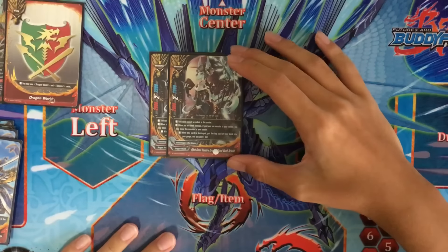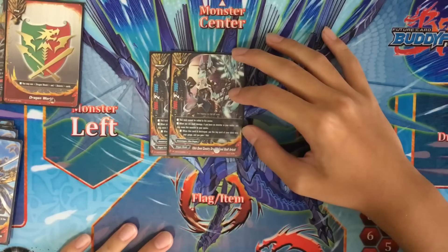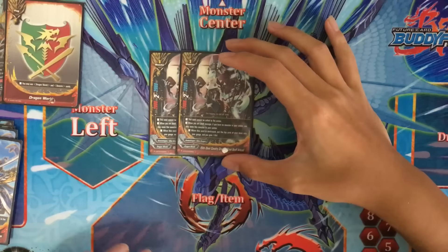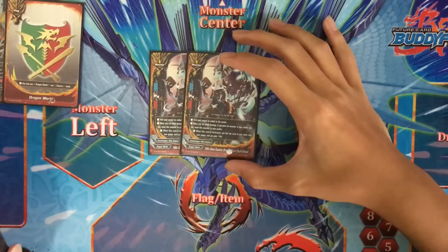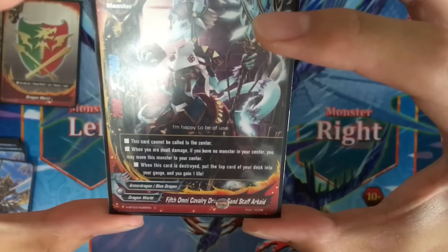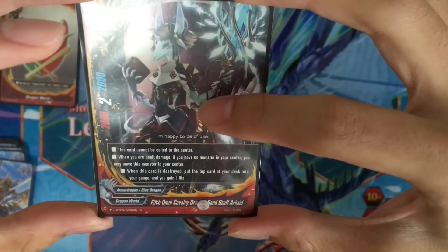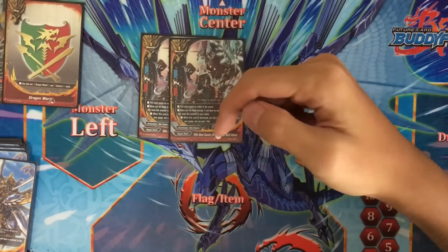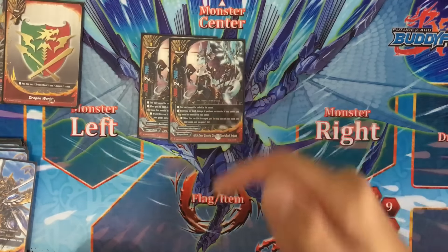Moving on: 2 copies of 5th Omni Cavalry Dragon, Sand Staff Arcade. Why do we run 5th Omni? Because it fits with the theme of the deck — it gains life. Its skill: when this card is destroyed, put the top card of your deck into your gauge and you gain 1 life. 2k power, 2 crits, 2k defense. We use him as a way to increase life and increase gauge.